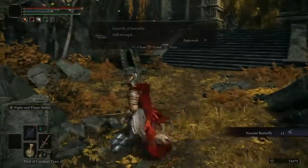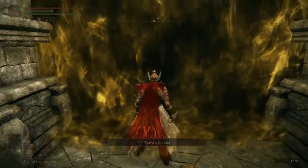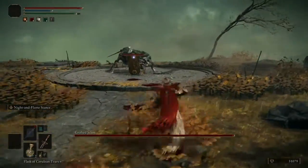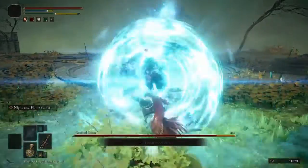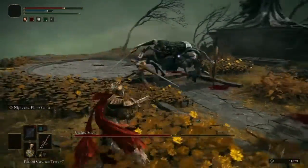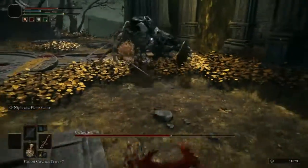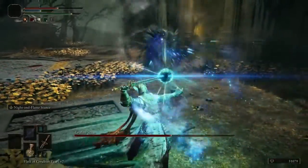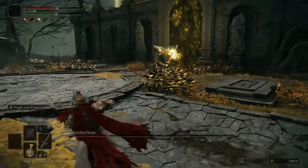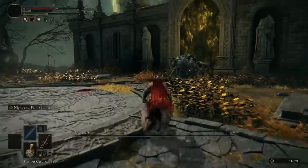There will also be a nascent butterfly right there if you want it. If you're coming back, you're going to be a little too overpowered. It only has like 3,000 health — it is incredibly easy to dispose of. I'm bad at the game so I almost died, but all in all, still a pretty easy boss.